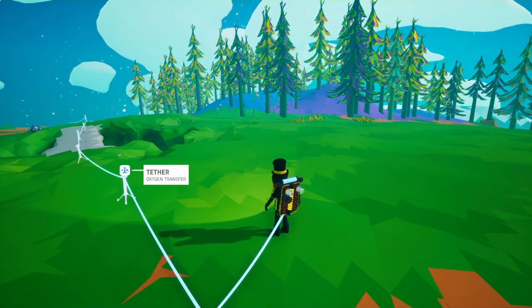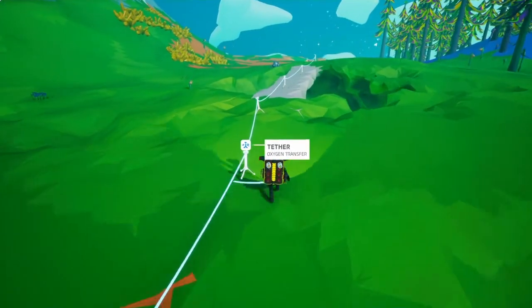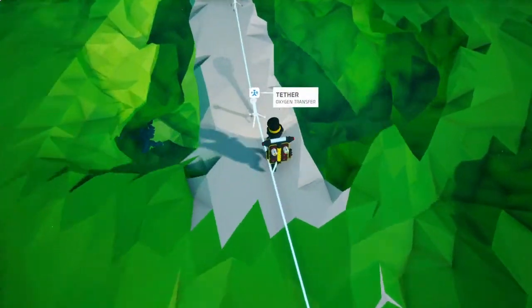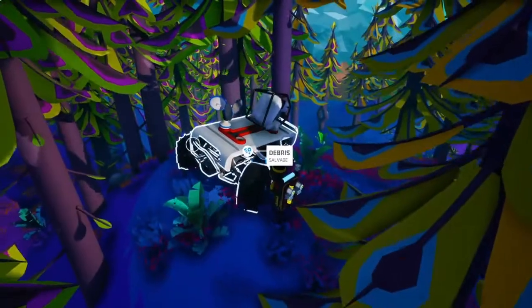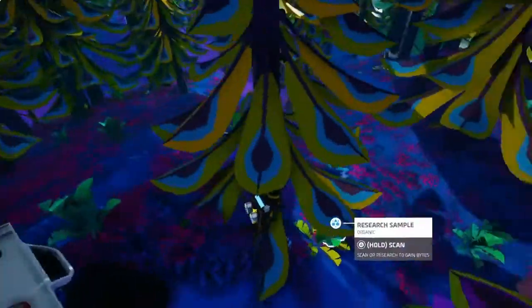We could also find crashed spaceships in the forest. Oh no — it's a working one, it just looked broken. Nice, so it's another wind turbine!